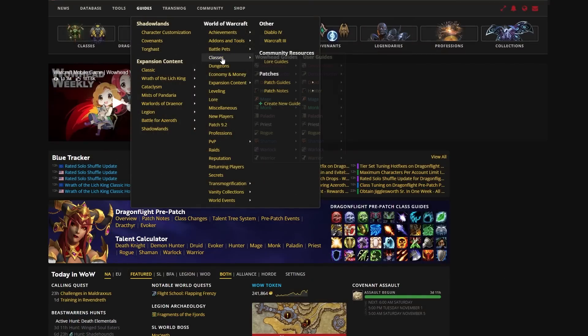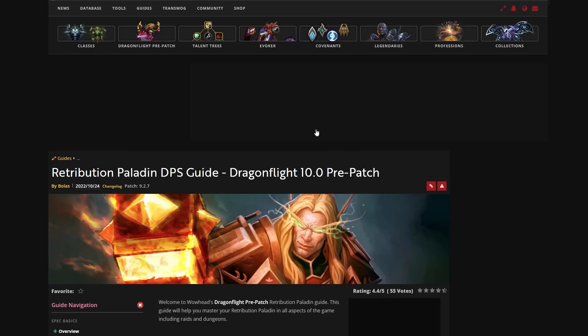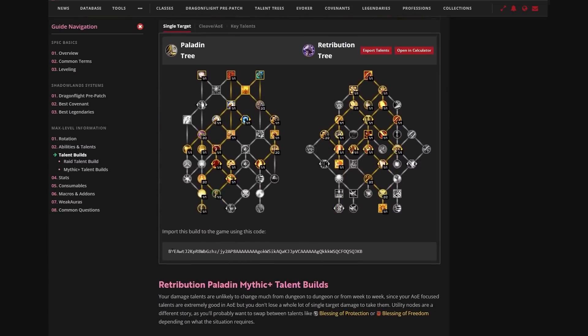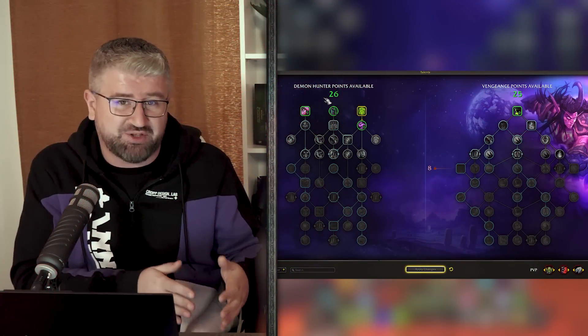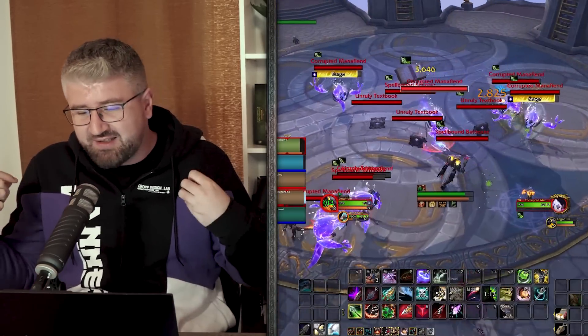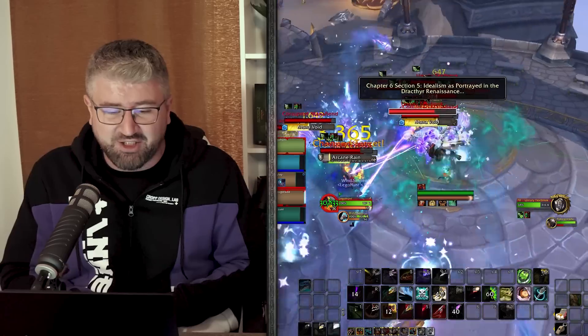You can also check Wowhead — at this point, all class guides for pre-patch should be ready with loadouts. One cool feature: once you make a specific talent build, you can save it as a loadout and load it at a future date, save another one, or import one. On Wowhead, guide writers have listed import codes for M+ or raiding builds. Keep in mind: since it's pre-patch, you're still level 60, so you'll be missing five talent points from both the class tree and the spec tree — you're not fully built yet.